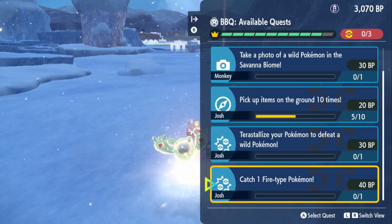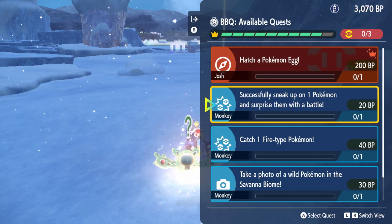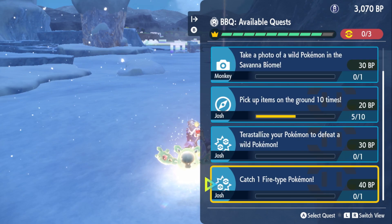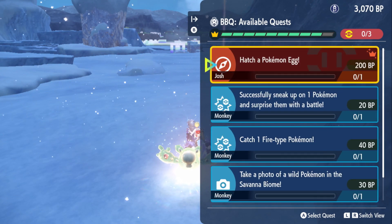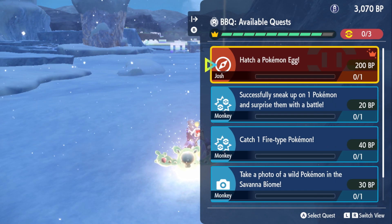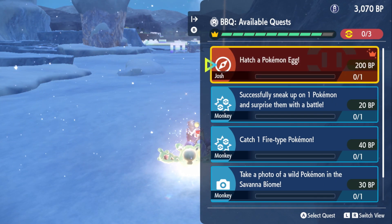As you can see here, I'm with a friend right now, and this is only one friend. We each have our own stuff — I have three, he has three — then we both get a bonus, and when we've reached three of these red things, we get a yellow one that gives us 600 BP.